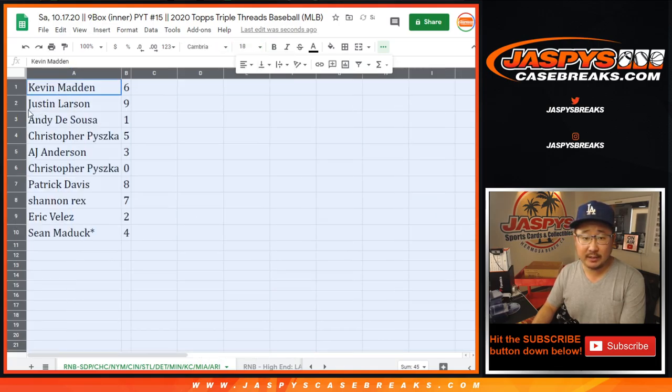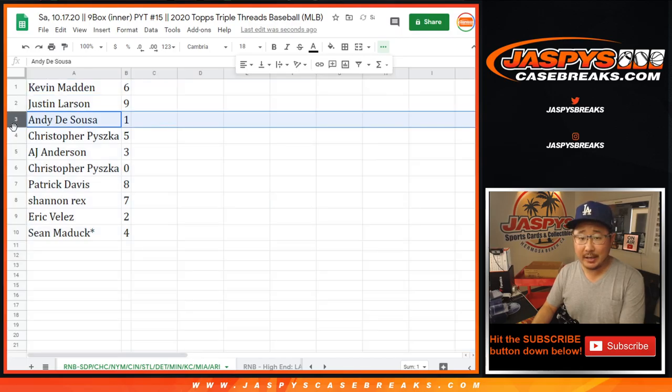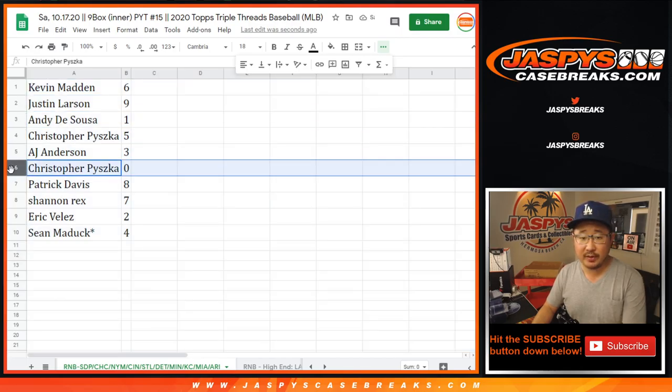Kevin with six. Justin with nine. Andy with one. Chris with five. AJ with three. Chris with zero.